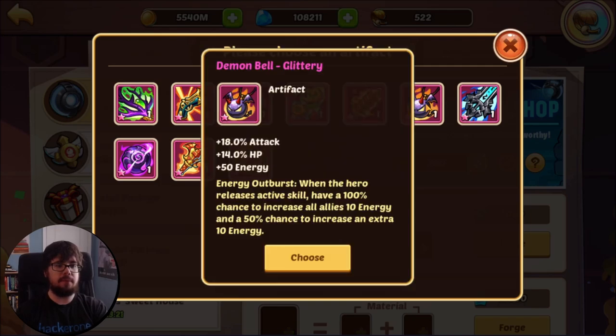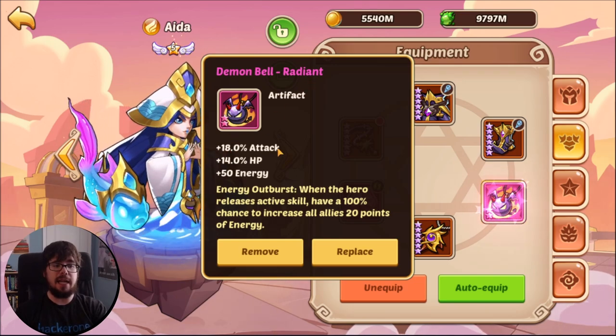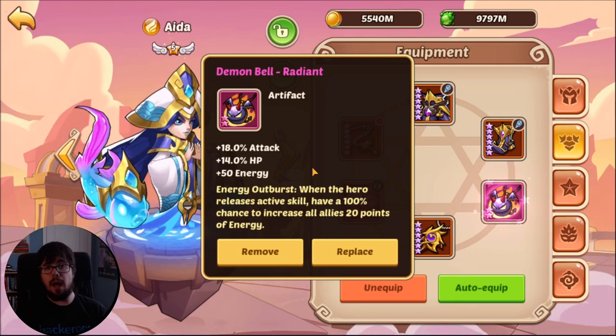So first up, the demon bell. In its base form — that's showing an upgraded one, sorry — the demon bell gives 18% attack, 14% HP, and 50 energy. What this 50 energy means is your hero will have a round one active, because by default heroes start with 50 energy. So when you start with a demon bell, you'll fire off your active round one and a basic round two instead of the reverse. This is nice for heroes that want to get out a quick active attack, like maybe Amun-Ra, used to be Ada, or a carry if you're trying to drain their carries first. Other than that, in its base form, the demon bell is basically just a nicer magic source, giving attack and HP instead of skill damage.